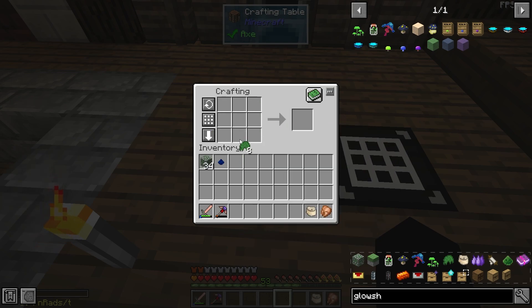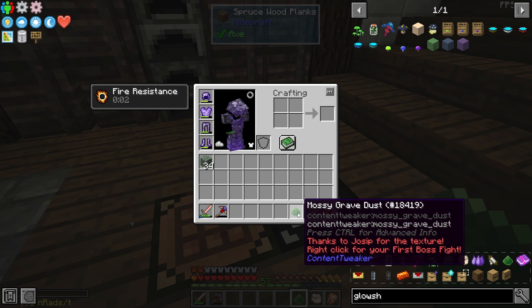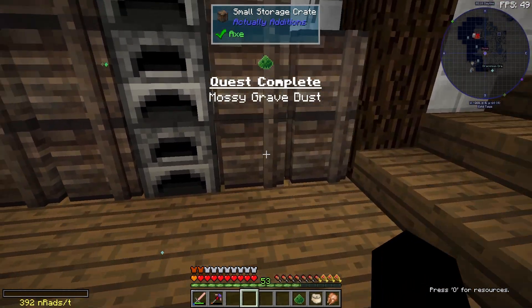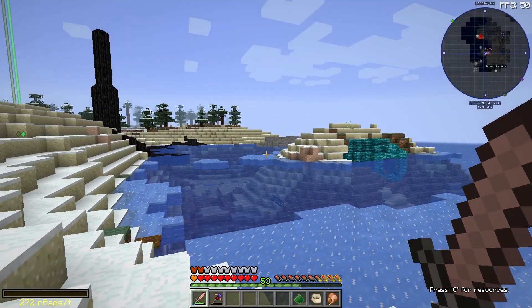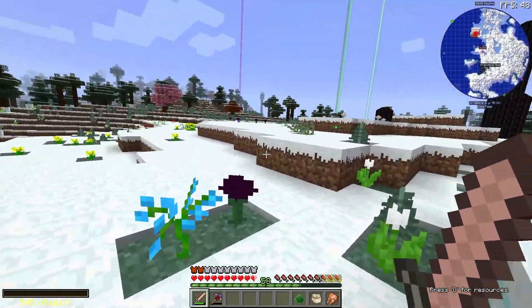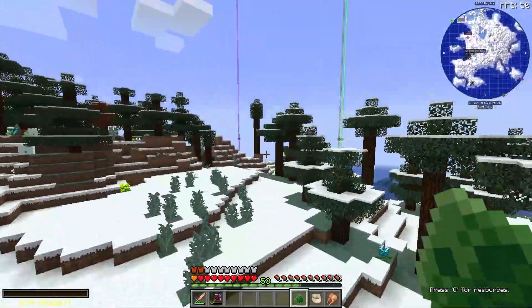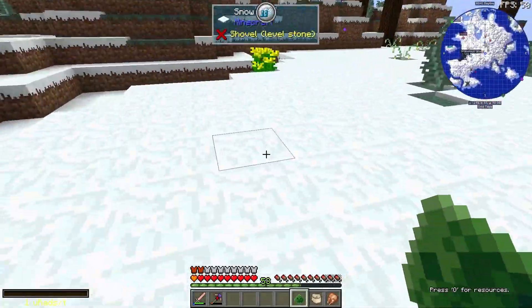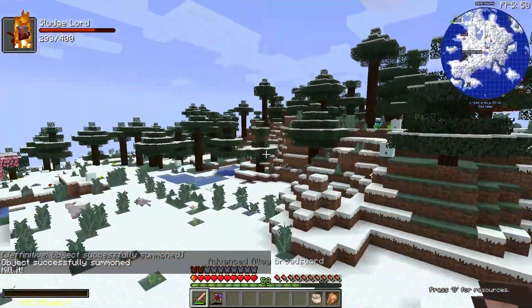I'm going to need eight of these balls of moss, and if I surround a grave's dust with those — look at that — mossy grave dust. Right click for our first boss fight, and to be honest I'm pretty confident. I feel like I'm just going to spawn this bad boy and wreck it. I guess I'll just do it here. Oh wow, that's a big boy!